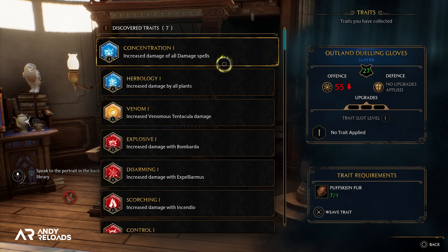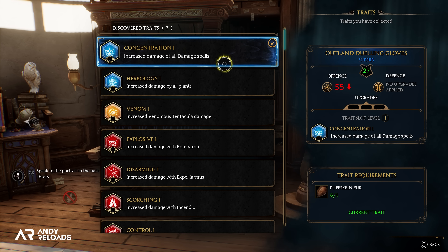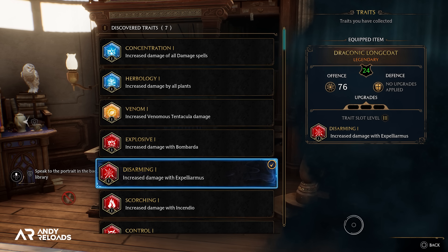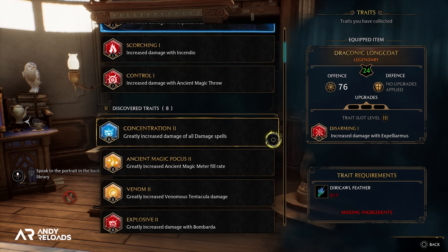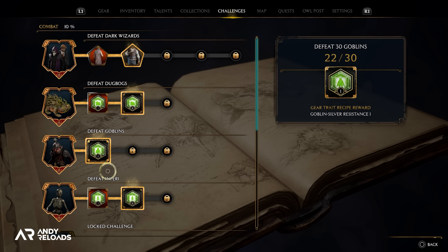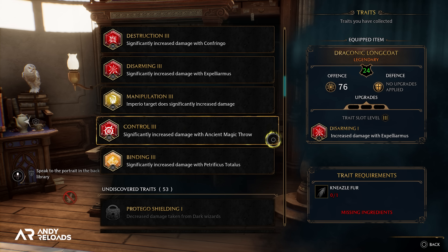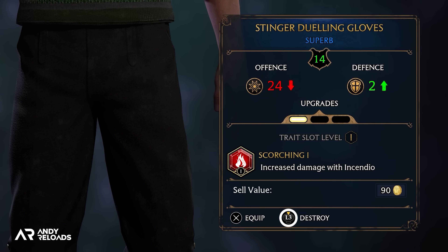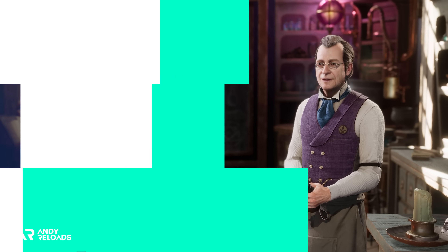Gear that is blue and above has options for traits to be applied, giving specific perks to that individual item. For example, I've imbued my draconic long coat with a trait that increases damage with Expelliarmus, as I use that spell a lot. Not all traits are equal — you can unlock more powerful traits by completing challenges. There are three tier levels for traits, with level three offering solid buffs that complement your play style. Finally, you can't disenchant gear for resources, so if you're not going to use it, sell it for gold.